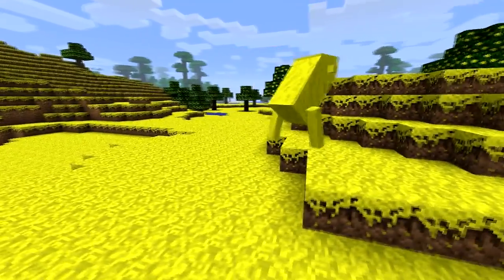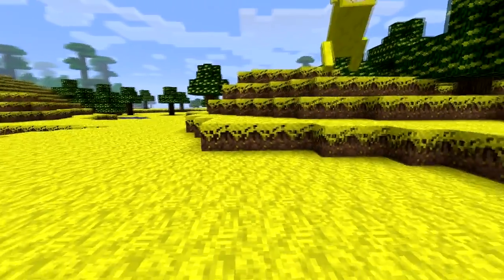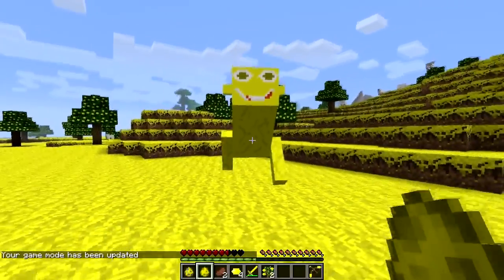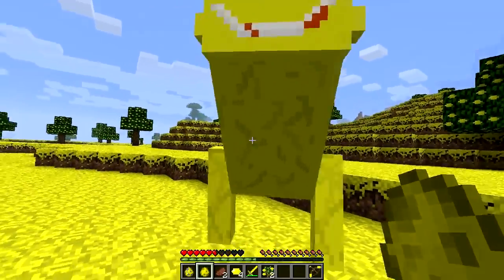He really doesn't do too much other than attack you and give you 2.5 hearts of damage. If we go into survival mode, he will gracefully attack us. I did not attack you so you don't dare attack me. Look at him — he's doing the 2.5 hearts of damage like stated before.